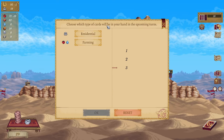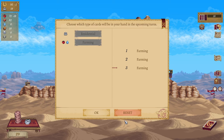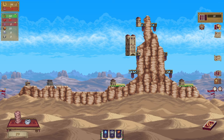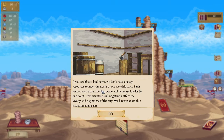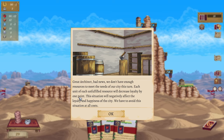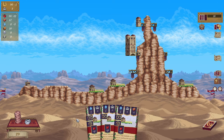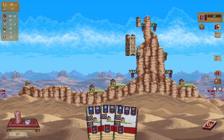Residential, farming — choose which type of card will be in your hand in the upcoming turns. I feel like that's a good idea. It's going to get tricky later. We need wells as well. Great architect — bad news. We don't have enough resources to meet the needs of our city this turn. Each unfulfilled resource will decrease loyalty by one point. The situation will negatively affect the loyalty and happiness of the city. We have to avoid this at all costs. Oh, I didn't realize it would be the whole time.